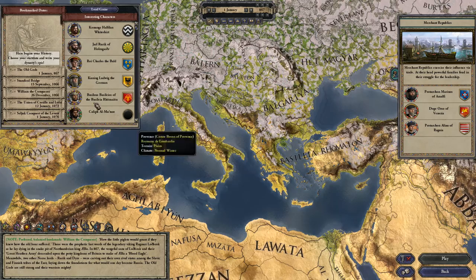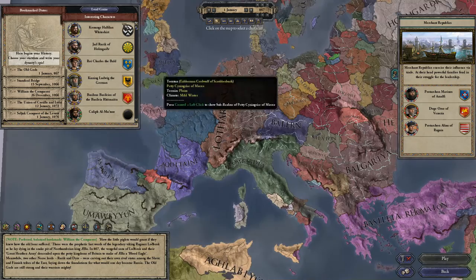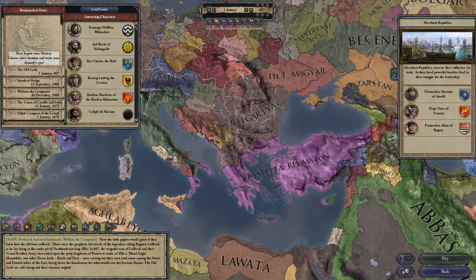You don't have the Charlemagne start date — they are not going to add that in, they've set that point blank. Other than that, you'll notice there are several extra start dates, and when I say several, that is an understatement. Other than that, you'll also notice the color scheme is a little different.